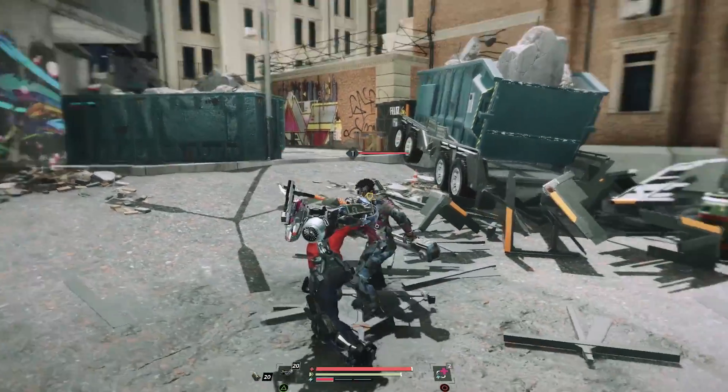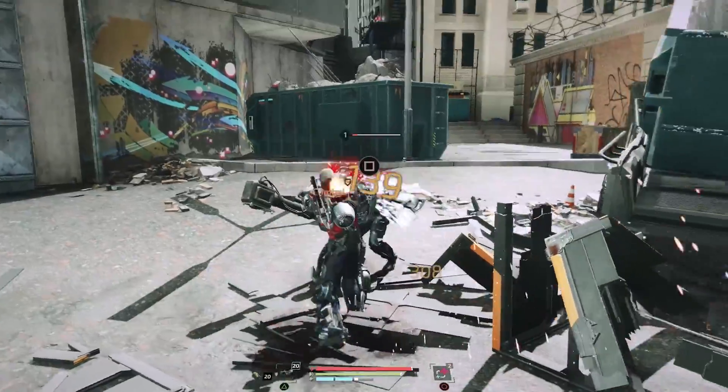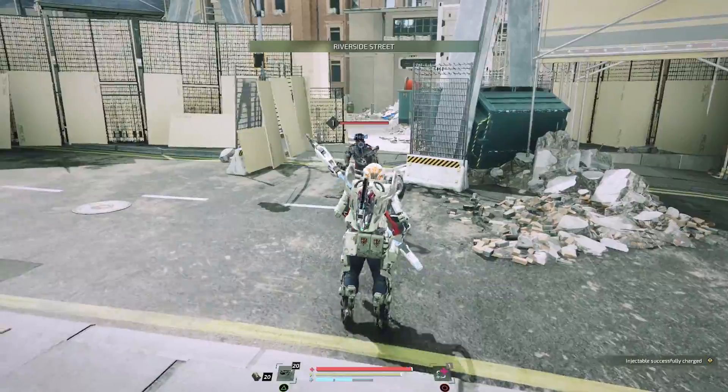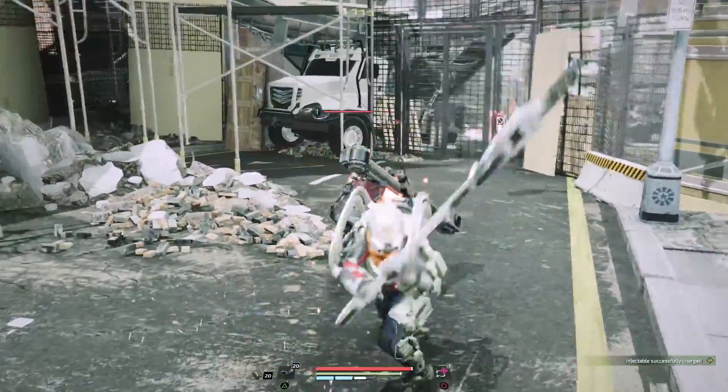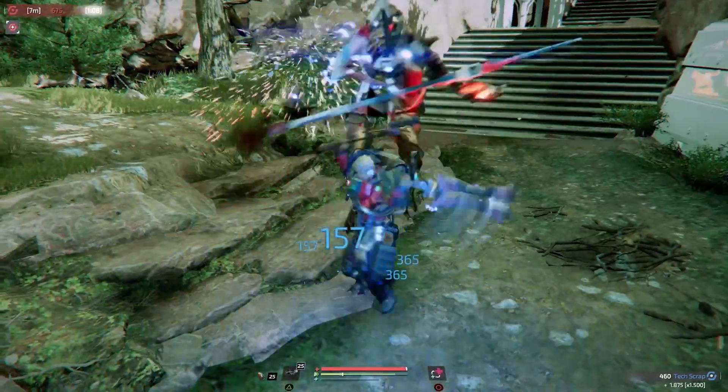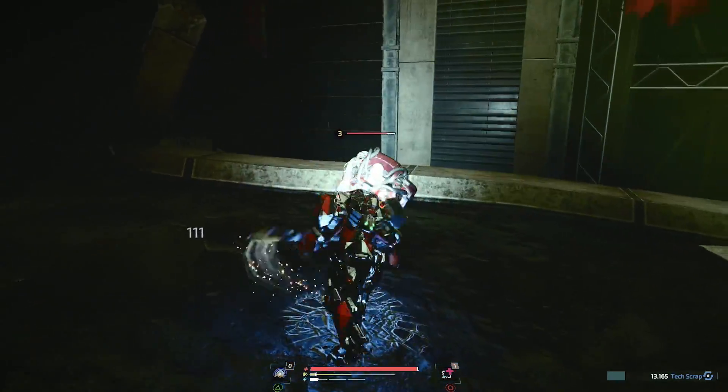Use it at the right time and direction to completely deflect an enemy attack. There's also an implant that displays the correct parry direction. After a successful parry, you get a powerful counterattack that does double damage. Stronger enemies are harder to counterattack — their guard breaks when the shield icon is filled.